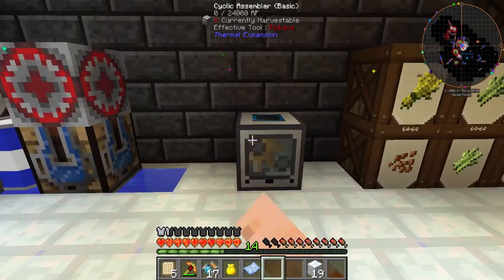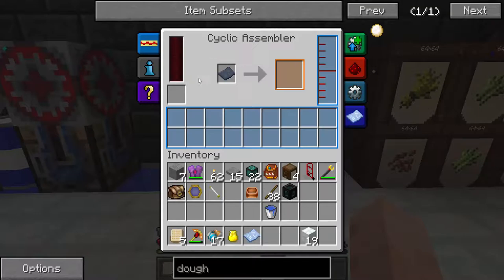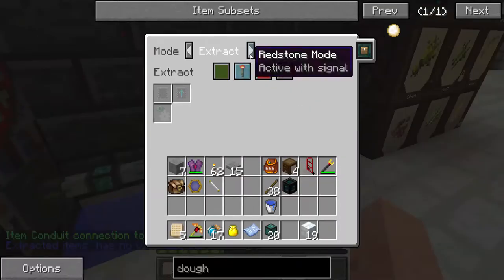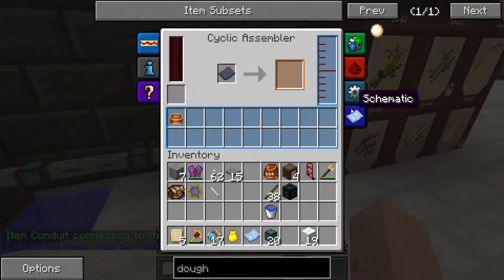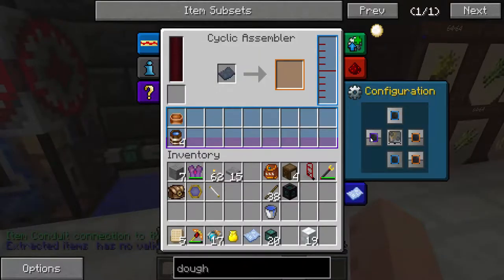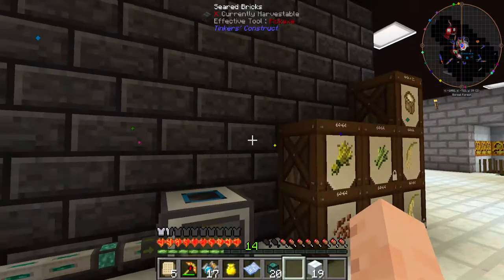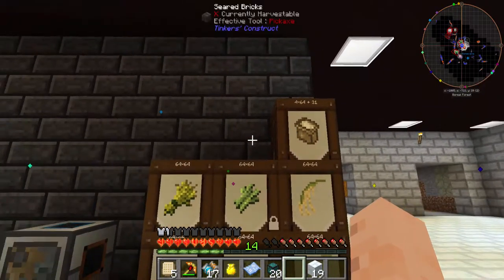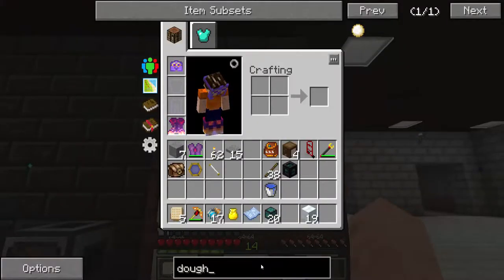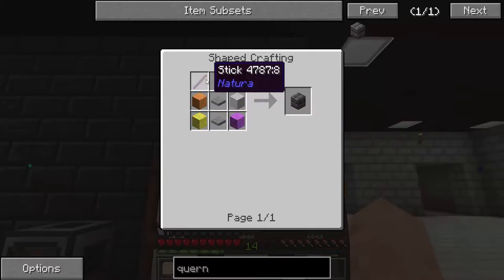Put the cyclic assembler there. We have water but we still need to make dough - we need salt and flour and a mixing bowl. We put the mixing bowl in here. For flour - flour is made with a quern. You can also use a mortar and pedestal, but the quern is automated, so we'd rather make that. The quern is made with four stone, two pressure plates, and a stick.